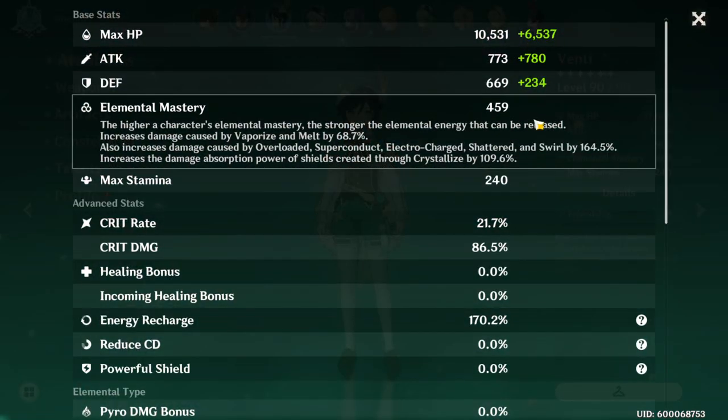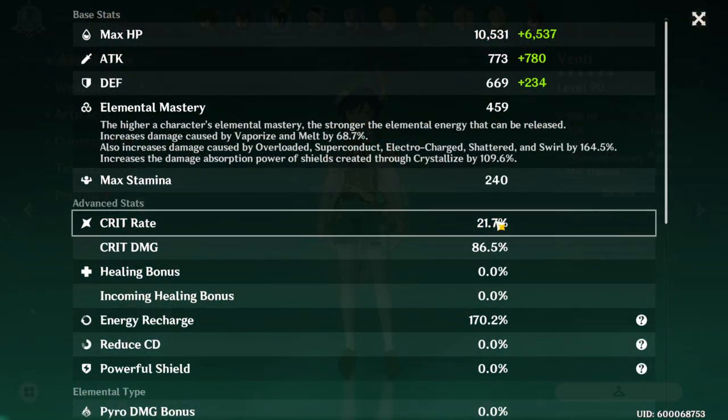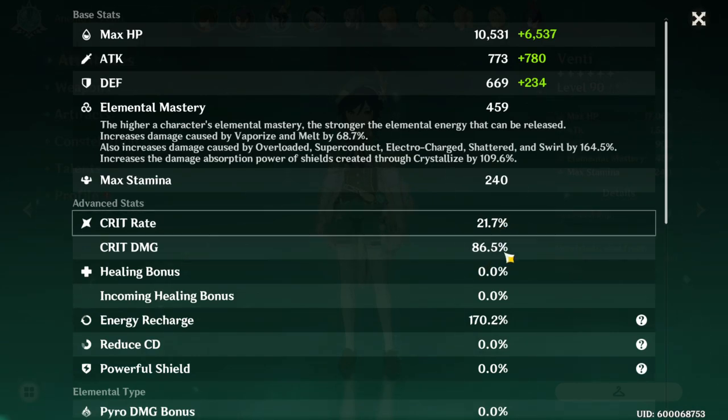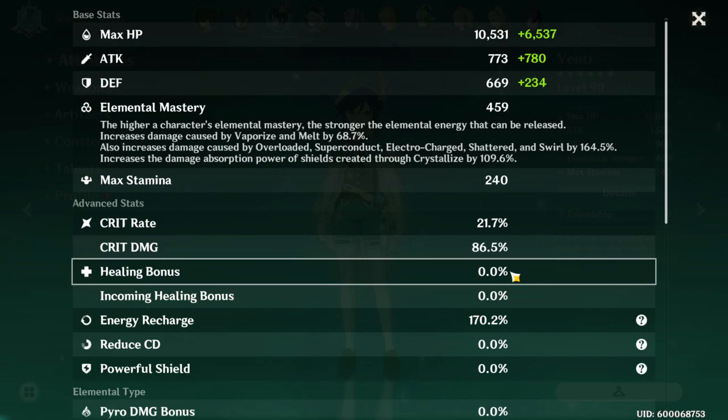If you look at his stats right now, he has 21% crit rate and 86% crit damage. I know some people are going to say, don't you think he should have a little more crit rate? Well, the thing about Venti is his ult hits a lot, so he's going to be getting those crits in, along with using his E and it's all cooldown — like four seconds or something. So I'm going to be using all of his abilities a lot, so I opted to go for something else instead of crit rate.